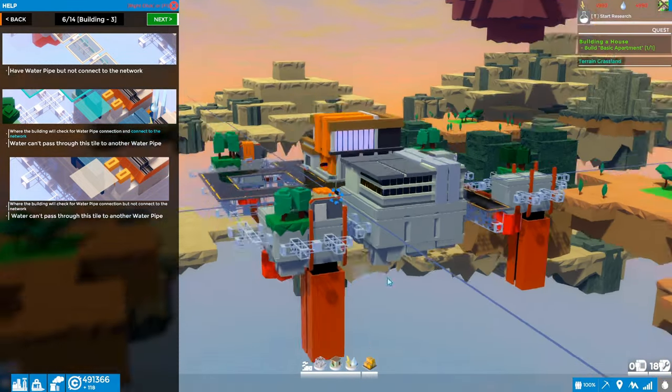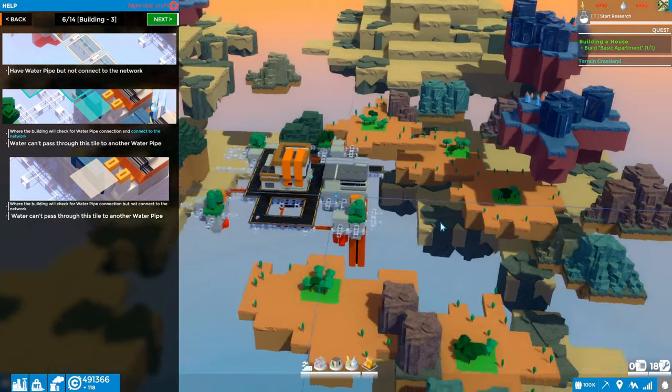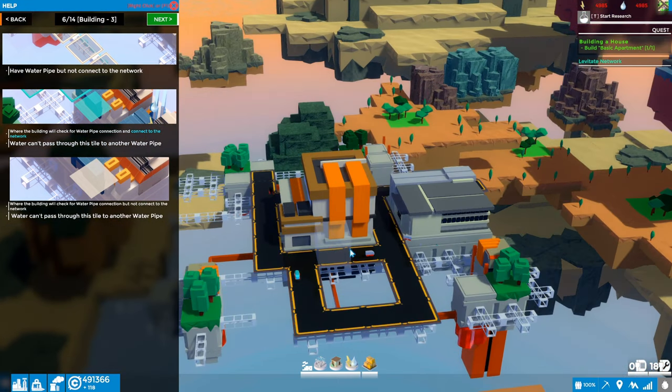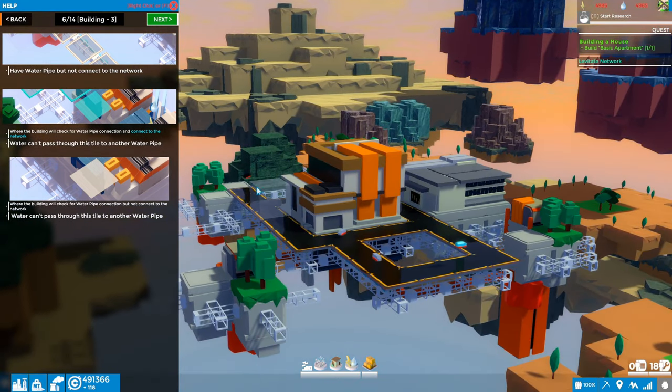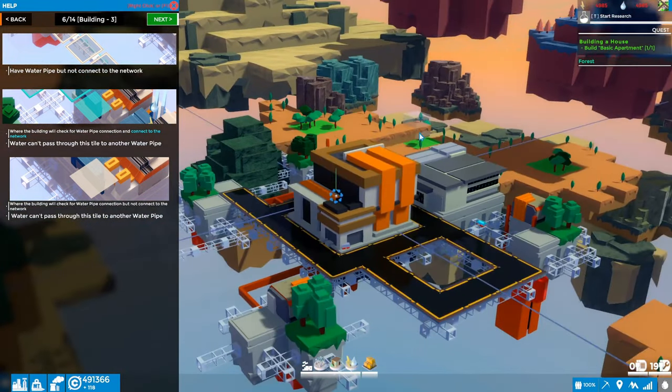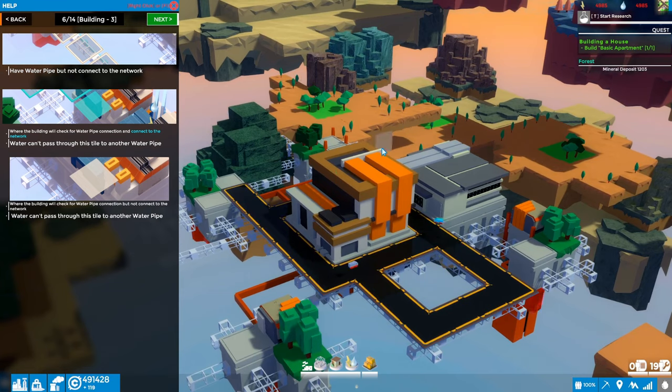That wraps up this first episode. We made progress through the first five or six pages of the 14-page tutorial, placed our apartment satisfying that quest, learned about the water and power networks, and learned about the levitate network — which is essentially the roads. We also covered initial settings like camera movement speed and color scheme. Hopefully you enjoyed this introduction — we'll continue in the next episode. This is Glider Cat signing off!